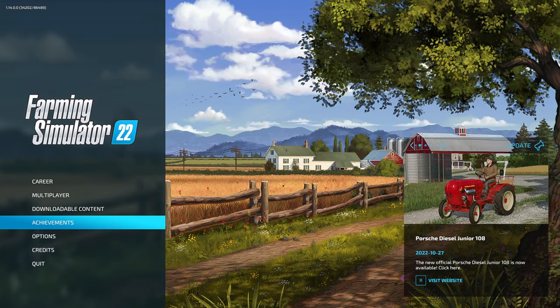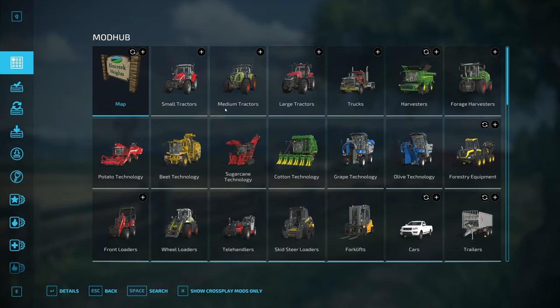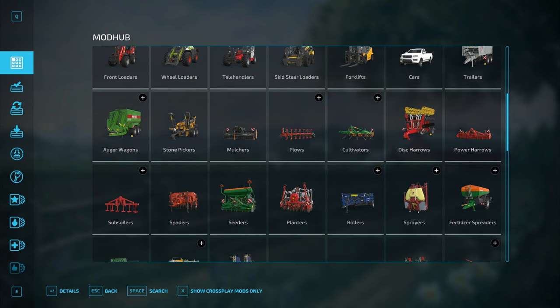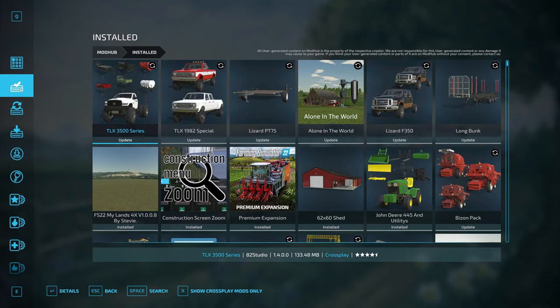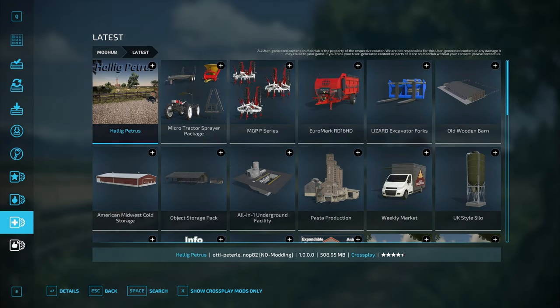Farming Simulator 22 has an in-game mod hub that makes finding and installing mods easy. From the main menu, just come down here to Downloadable Content. This will open the mod hub, where you can browse through a variety of mods directly within the game. You can explore mods by category, and these different menus along the left side let you see mods you've downloaded, what needs to be updated, and even has sections like Latest and Recommended Mods.